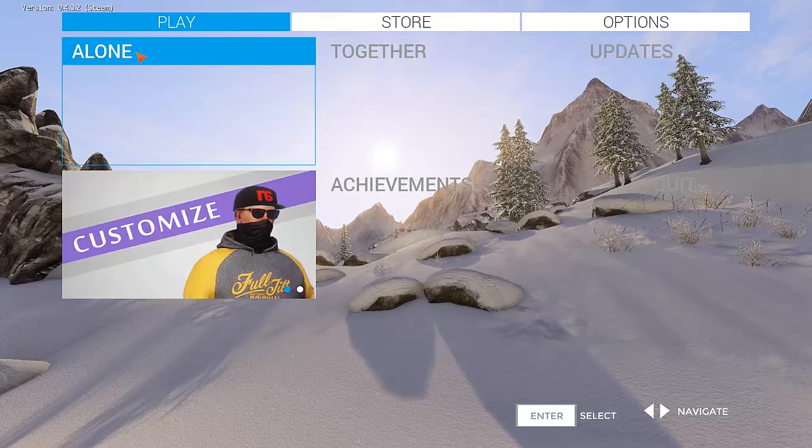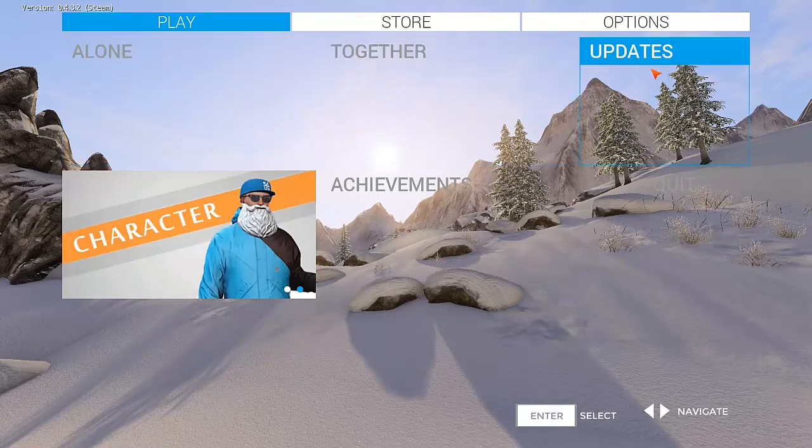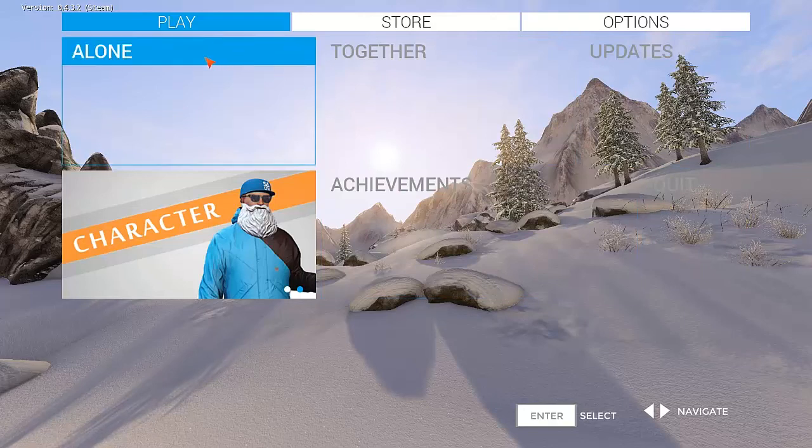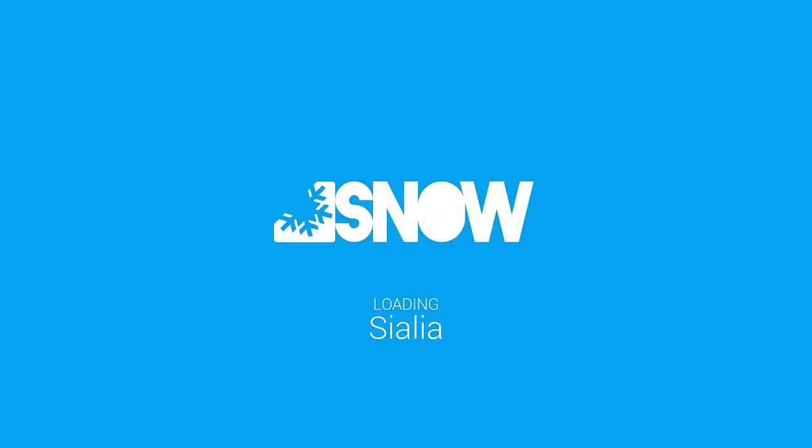Snow is a freestyle skiing game which is still in development, as you can probably tell by this main menu, but it's pretty fun. I like the gameplay a lot. Sure, there are still some bugs and minor issues with the game, but overall it's still quite nice to play. And there are three different mountains to choose from, but the one you're really going to spend most of your time on is Mount Sialia.